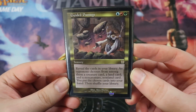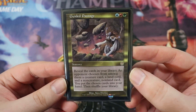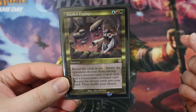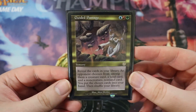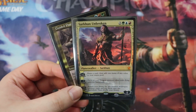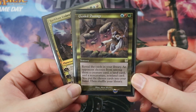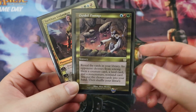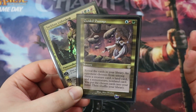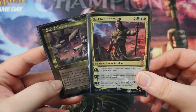The signature spell, Guided Passage, is a pretty classic Temur card. For a blue, a red, and a green, you reveal all cards in your library. Then an opponent chooses from among them a creature card, a land, and a non-creature non-land, and you get all three cards in your hand. I love signature spells that refill me. We can spend our turns ramping out Sarkhan, use our removal to clean up the board, and then refill our hand with Guided Passage. Basically all the creatures in our deck are excellent, so getting any one of them is really good.